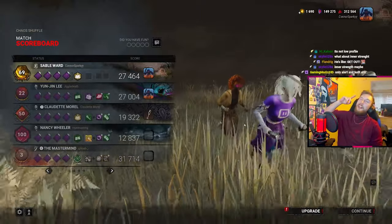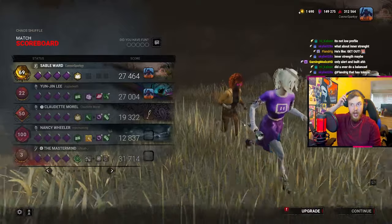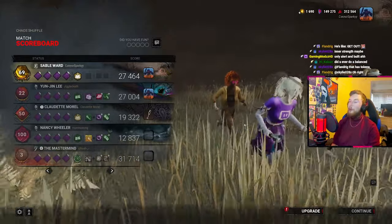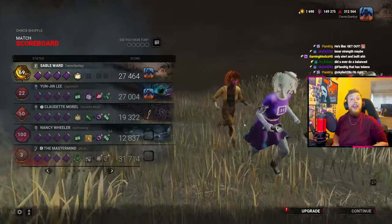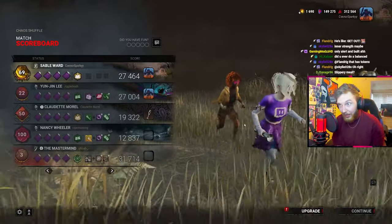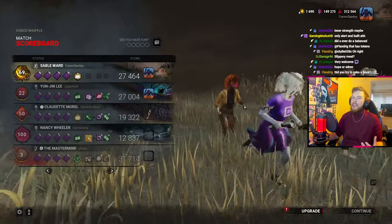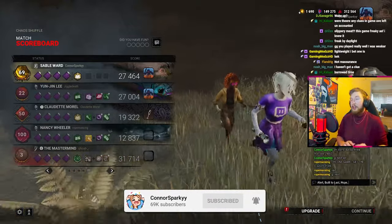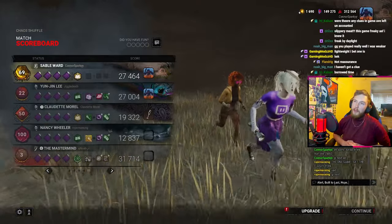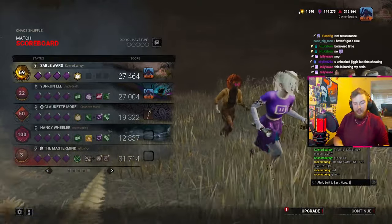Inner Strength? It's not Inner Strength because I did a totem - I cleansed the totem and there was no light-up perk to suggest we've enabled it. So it's not Inner Strength. It wasn't Balanced Landing - we did fall from a height earlier. Hope or Adren? It's gotta be one of them has to be some kind of endgame perk. I'm gonna go with Hope. And Buckle Up - let's go for Buckle Up.